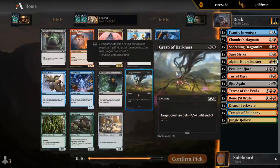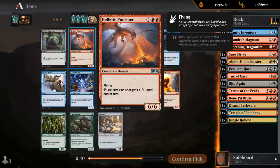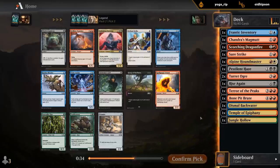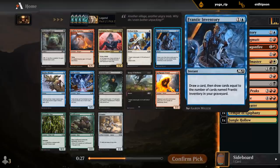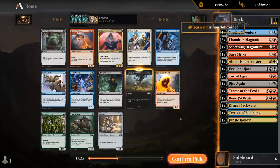Grasp of Darkness jumps out as a nice removal spell, so we could end up black-red anyway. There's a Punisher as another expensive creature. Maybe we can try and work some sort of reanimator angle with Rise Again — try and get some of those discard effects. And there's also a second Inventory to go with our first one. I think I'm just taking the Grasp and then trying to make black-red work.